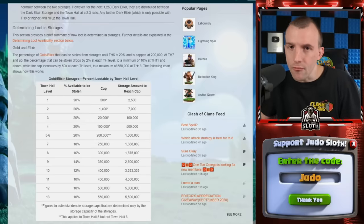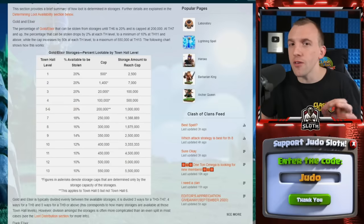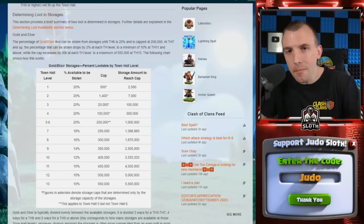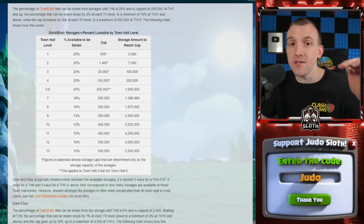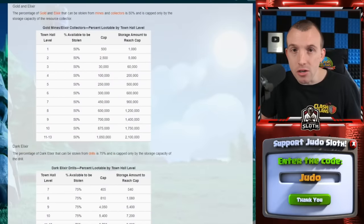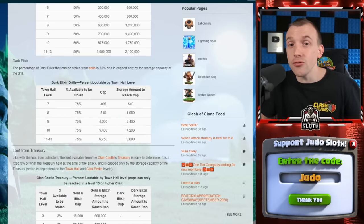The amount of loot available to you in a raid is determined by the amount of loot your opponent has within their storages, collectors, and treasury. There is a loot penalty with this as well. Within storages you can take anywhere from 10 to 20% of your opponent's loot. However, within the collectors — the gold mine and the elixir pump — you can actually take 50% of the loot, and in the dark elixir drill, 75%. So the biggest loot raids tend to have a large chunk from collectors, where your opponent has not been online to collect their loot.